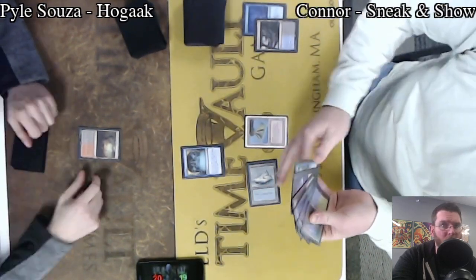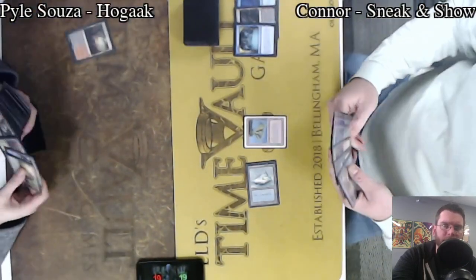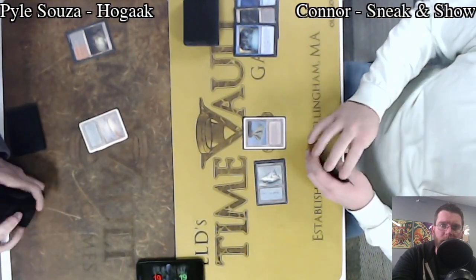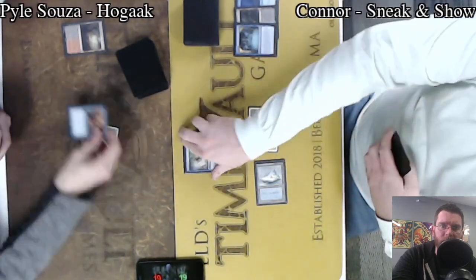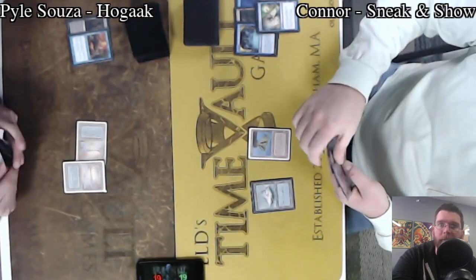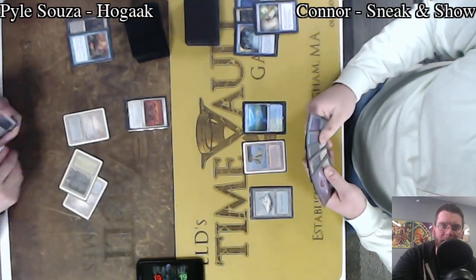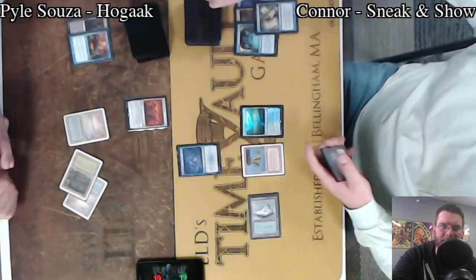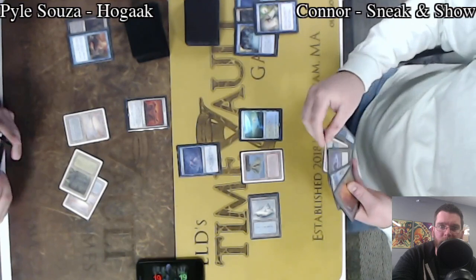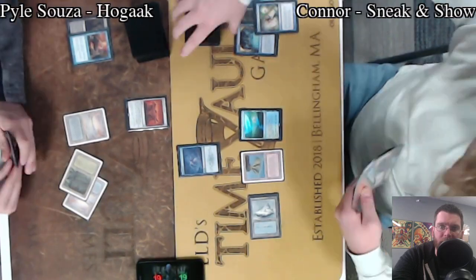Connor firing off a Brainstorm prior to having a Fetchland on board, so he actually ended up putting one of those cards back, also Preordaining. Perhaps that means his hand was very close to where it needs to be, or he just thinks he has to play it quickly. He's able to Spell Pierce a Careful Study, and Hogak feels many turns behind at this point. We're on turn 3 and now just casting an Altar of Dementia with no bodies to go along with it. And here we have another Brainstorm, this time with the Fetchland ready to shuffle away the worst cards and get a fresh card on top of the library.